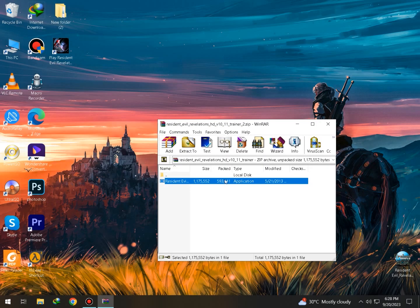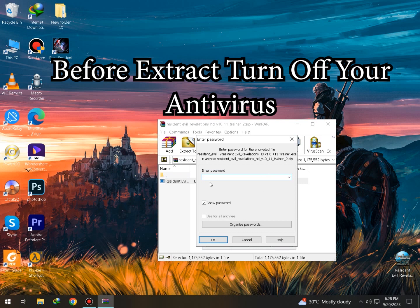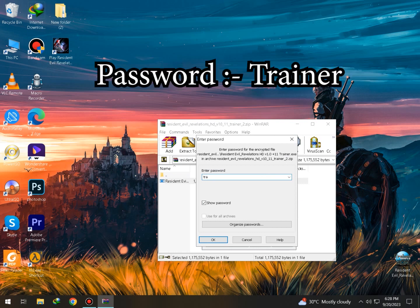Then you have this file. Before you extract it, turn off your antivirus. Password is: trainer.